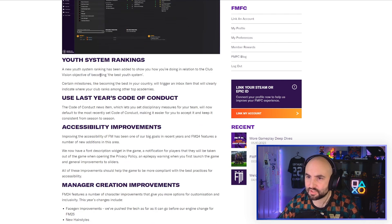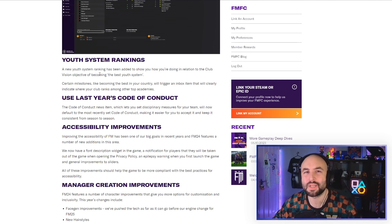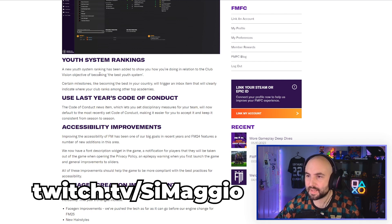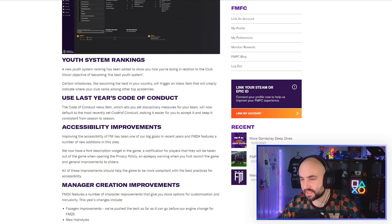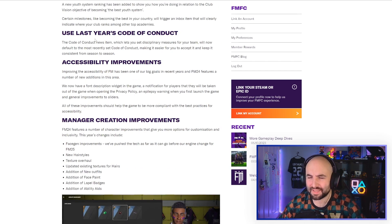Youth system rankings — this is quite interesting because I'm planning on doing a build-a-nation. We're going to do a build-a-nation in Belgium, and this could be interesting for that because it's going to look at the best youth system in your country and indicate where you rank among other top academies. That is going to be really useful — just extra information about the youth academies. There's also the ability to use last year's code of conduct, so you can just repeat it from last year rather than manually suggesting it every year — probably helpful.